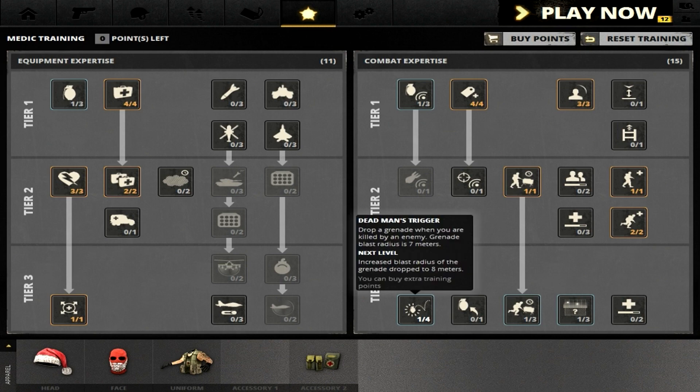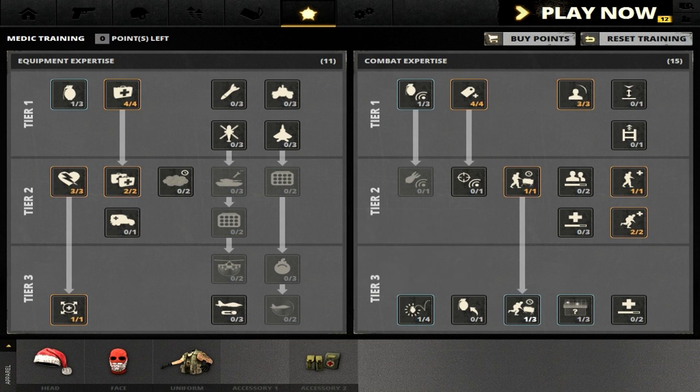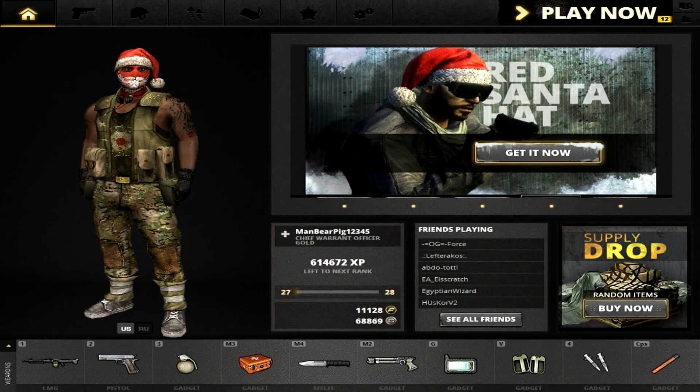For my last three points: one in Dead Man's Trigger — it's really annoying but if you die on an MCOM with a group nearby, one point doesn't always kill them but it damages them so teammates can finish them off more easily. I have one point in Satellite Surveillance, which I use very frequently so I can see where all my enemies are — it's really helpful to assess the situation and know where to flank from.